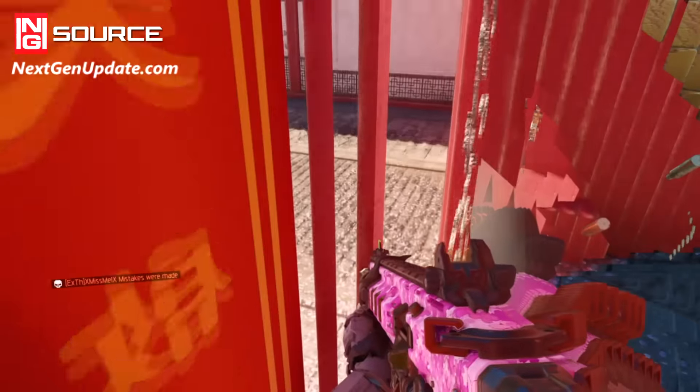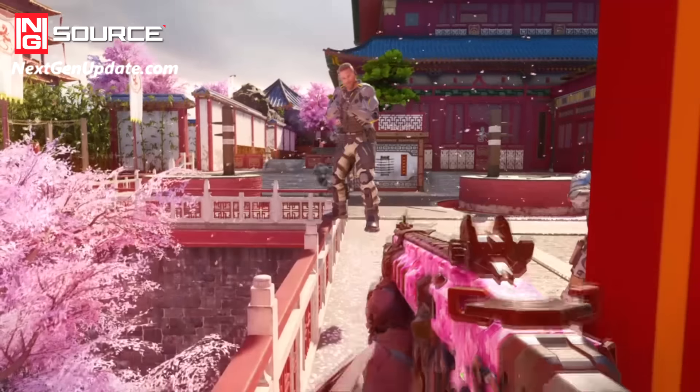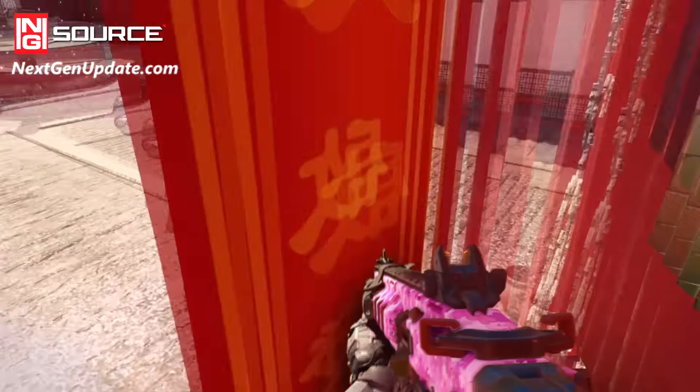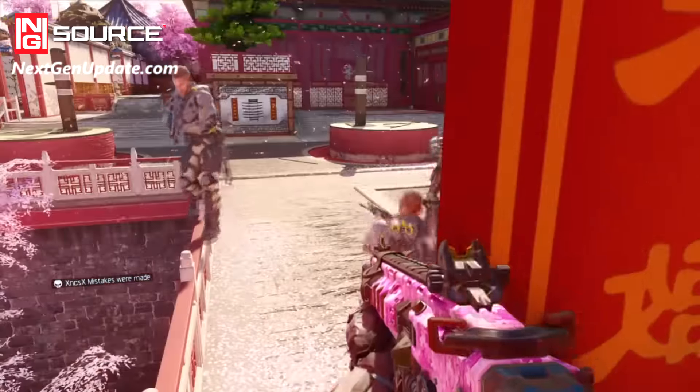I was hoping there'd be more of these but it seems Treyarch blocked them out. There's some slanted walls, some ones where items are placed in the corners. Although Inferno Glitcher did post some awesome ones on Verge, so check those out if you have the time.